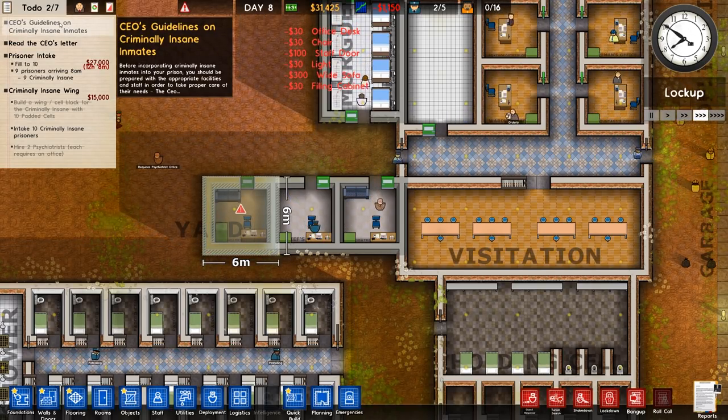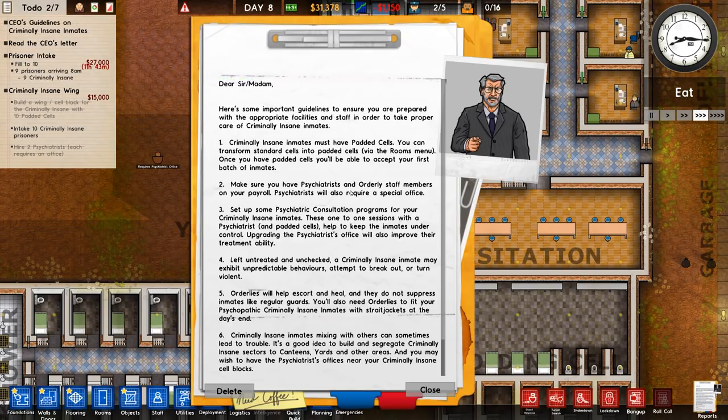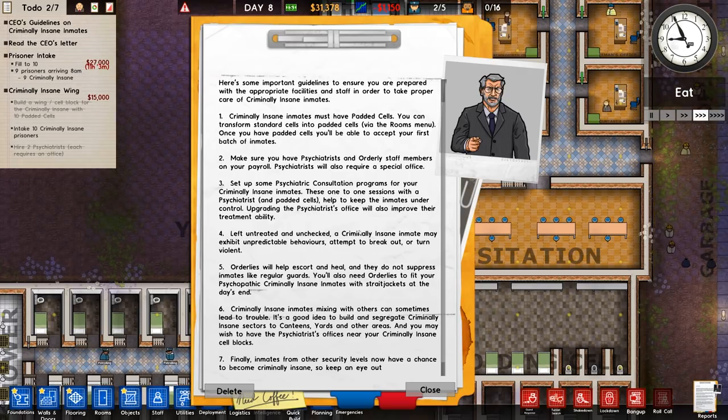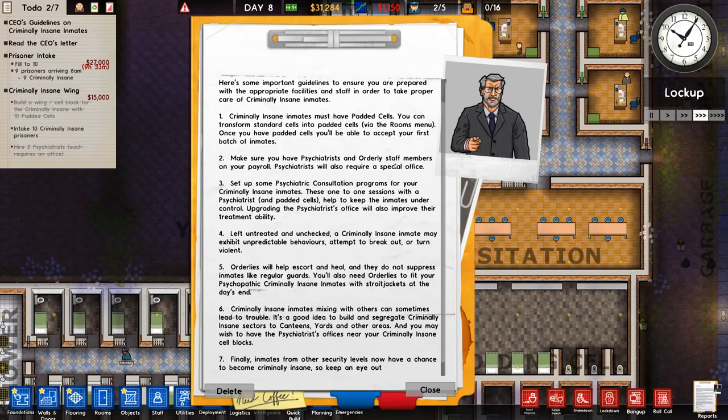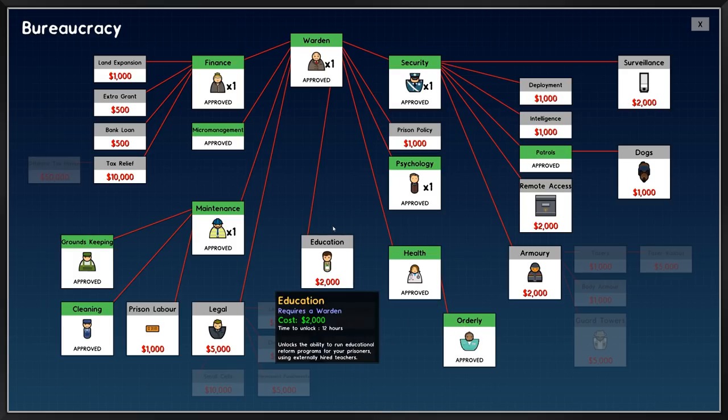When we enable the criminally insane inmates, we get a letter from the CEO highlighting some of the key changes — it's actually a nice tutorial to get you up and running. He says inmates must have padded cells, which we've already done. You want to make sure you have psychiatrists and orderly staff on your payroll, and psychiatrists require a special office, which we've taken care of. We do still need to hire some orderlies, which is now researched and done.